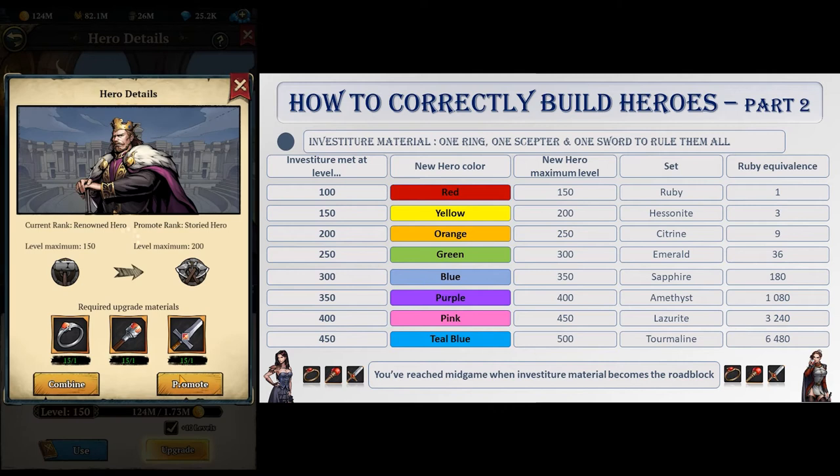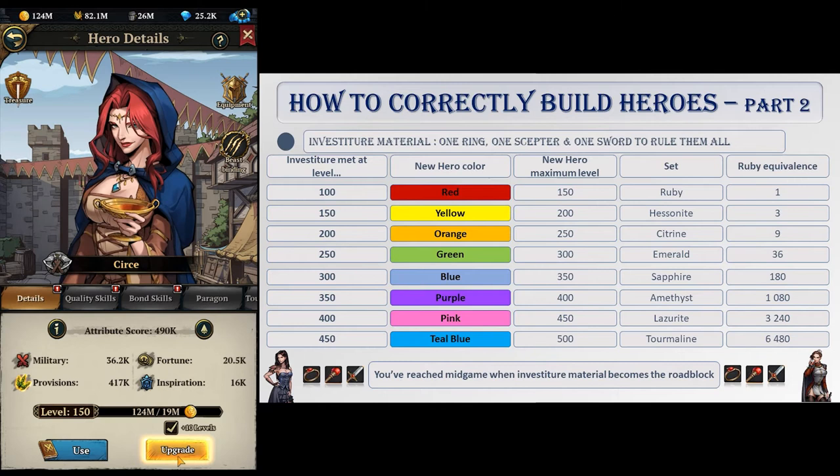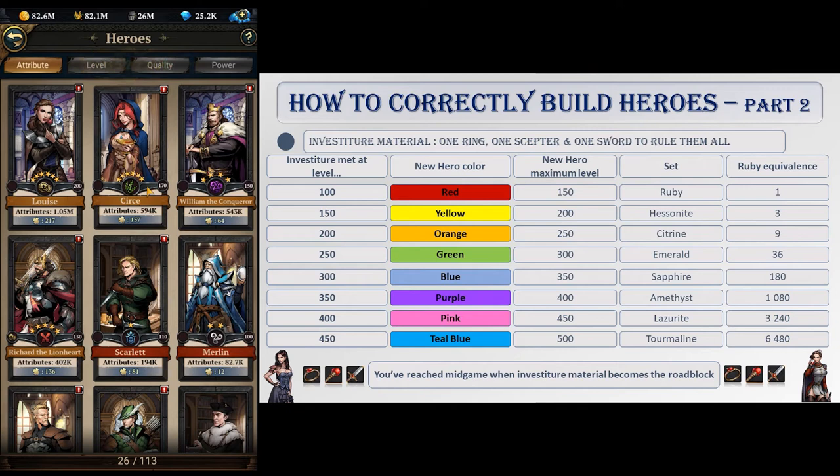Here are the different ranks a hero will reach when promoting him. Each rank is linked to a color reflecting his maximum level: red for 150, yellow for 200, orange for 250, green for 300, blue for 350, and purple for 400.